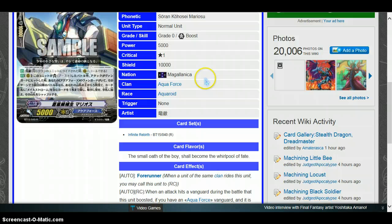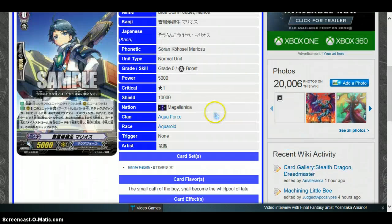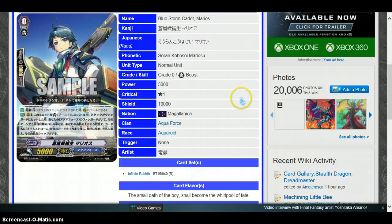Blue Storm Cadet Marios — Forerunner, the starter for the Aqua Force deck. When an attack hits a Vanguard during the battle that this unit boosted, if you have an Aqua Force Vanguard and it is the third battle of that turn or more, look at the top 5 cards of your deck, search for up to 1 card with Maelstrom in its card name, reveal it to your opponent, put it into your hand, and shuffle your deck. Pretty good considering it doesn't need a cost. I'd suggest this is a very good starting Vanguard if you want to get the Maelstrom going, since Maelstrom Reversed and everything is actually really powerful.